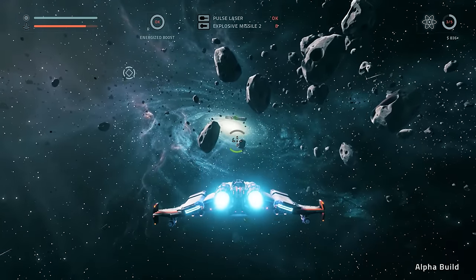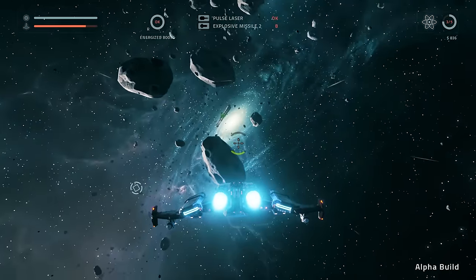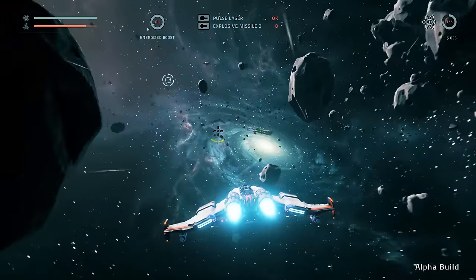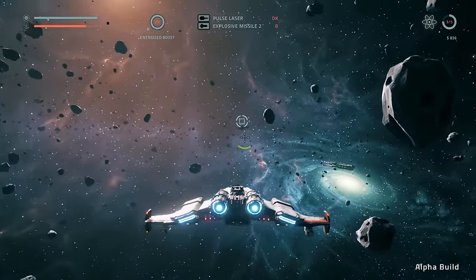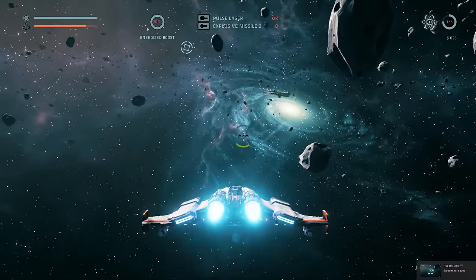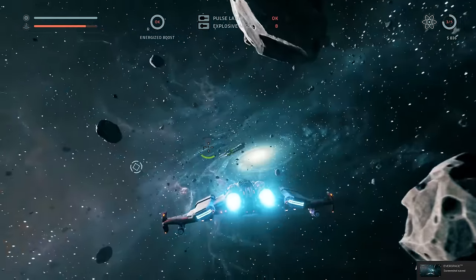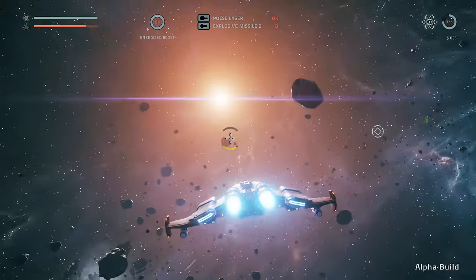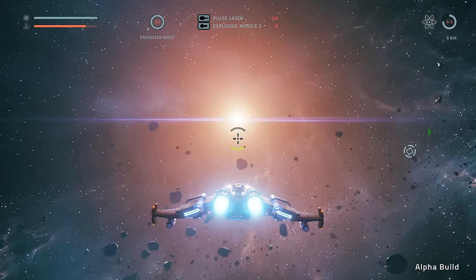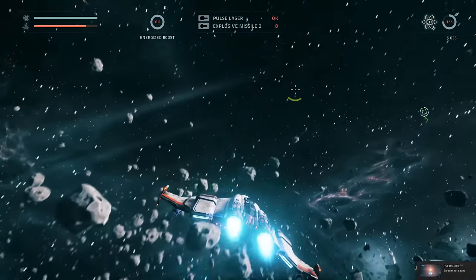We got a Terran freighter and some fighters over here. Just look at this, dude - I'm at a loss for words on how freaking beautiful this game is. That is the downside to space games a lot - sometimes they try and go for a little bit more of a realistic look, kind of like Elite Dangerous, but then everything just ends up looking kind of dark. This, on the other hand, just looks beautiful. It's in no way realistic looking - no one's gonna argue that - but it sure is pretty. I just want to take screenshots of everywhere I go.